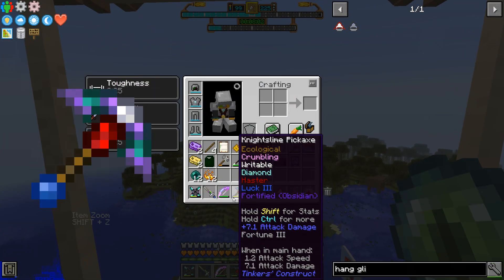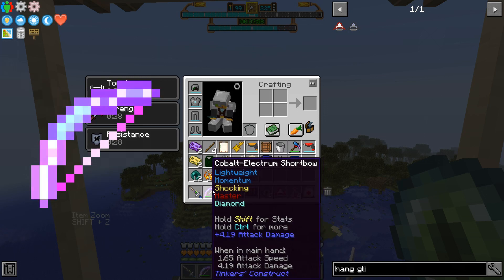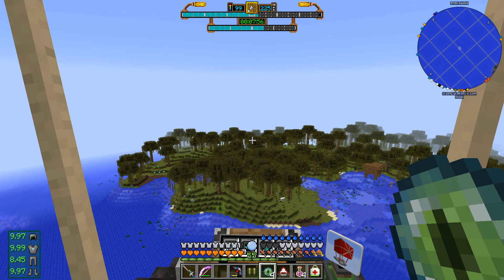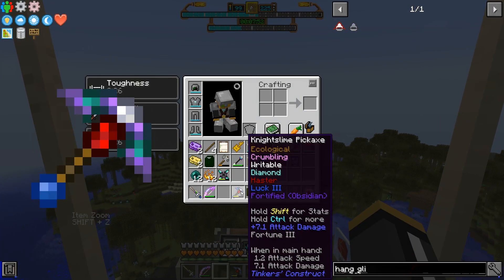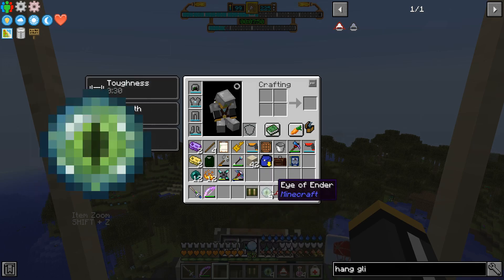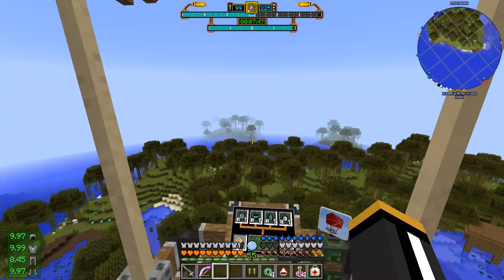This is going to be our primary weapon. The rapier we're going to be using for close range hitting of the ender dragon. We're not going to be using the shuriken, just because it doesn't have enough durability and it doesn't have a very long range.